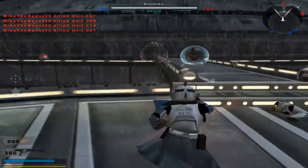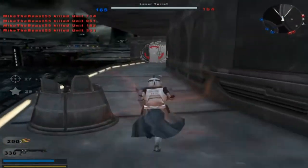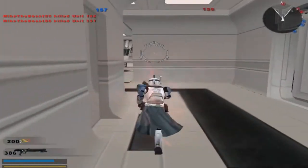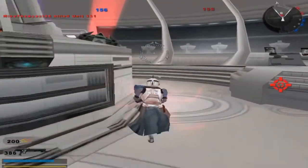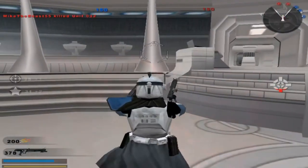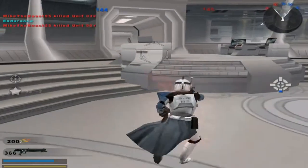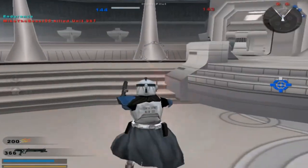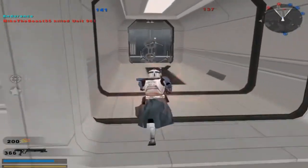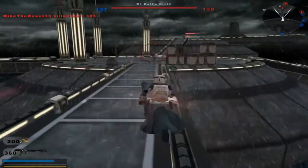Maybe we should try going a different route or something. Let's go over here — a frontal assault's clearly not working, so we'll sneak around the side. Thanks for the health, GonkDroid. It's actually pretty even; I'm kind of surprised how even it is. Got them. Let's hope taking another command post from them will help us. Looks like that's already doing some wonders.